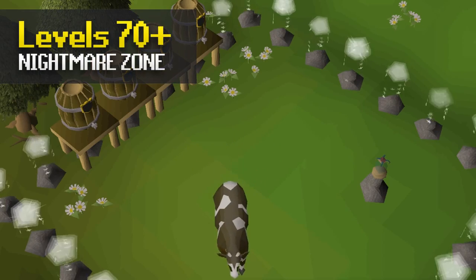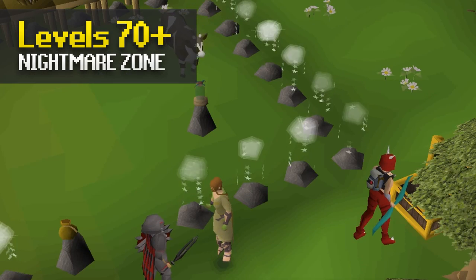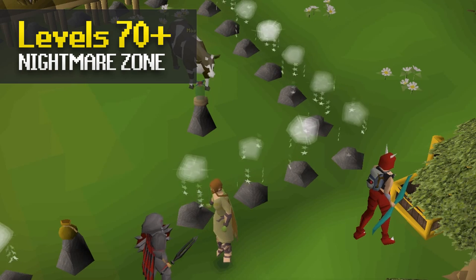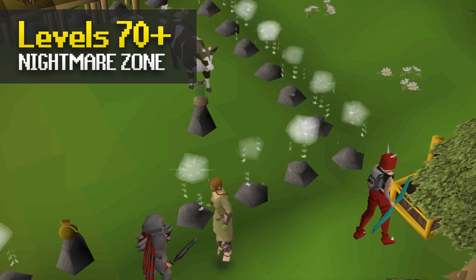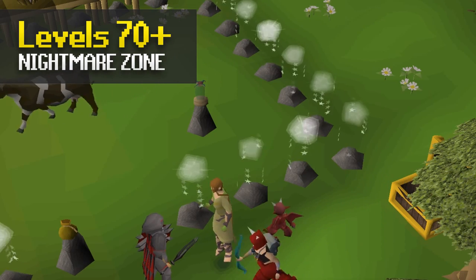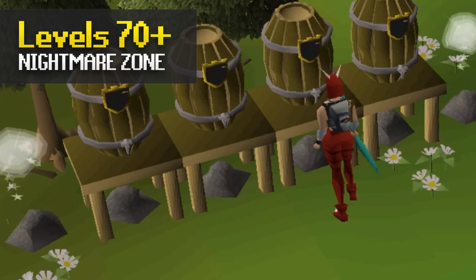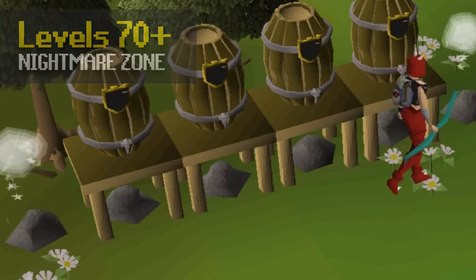The next AFK method is the Nightmare Zone. You can get up to 90k XP per hour here if you're using a blowpipe and good ranged gear, and this requires almost no attention at all once you've set it up. The Nightmare Zone is especially important to get out of the way so you can get all of the imbued items, so I'd recommend training there for a while until you unlock items like the imbued archer ring or the imbued slayer helmet.